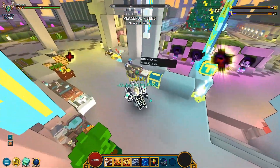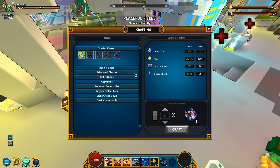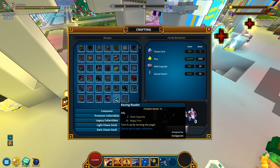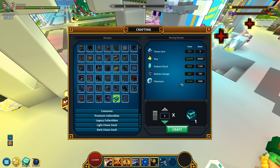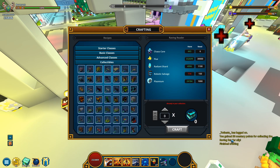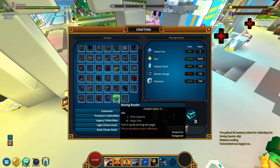Anyway, let's move on to the previous week's tap loot. This one was called Raving Reader, which seems to be an ally this time. It's got a two-flux capacity bonus and 35 magic find. It was designed by Evil Magician. Let's get this one as well — rather convenient, I already have everything. Quick summary: six Chaos Cores, 30,000 flux, 1,100 radiant shards, 150 robo salvage, and 1,000 plasmium. Let's click on craft and get our 20 mastery points.